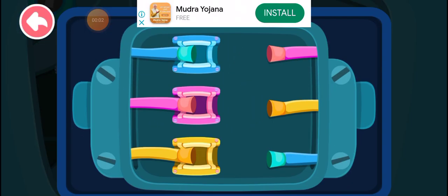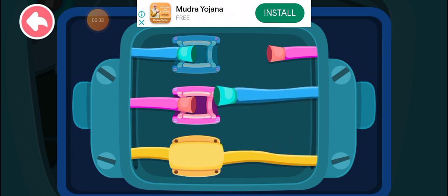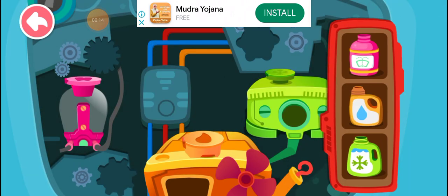Connect the wire to the corresponding position. Pour liquid into the correct tank.